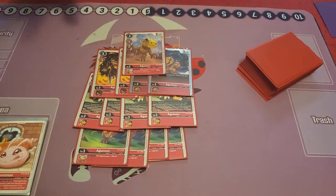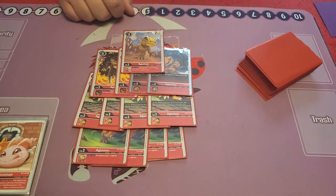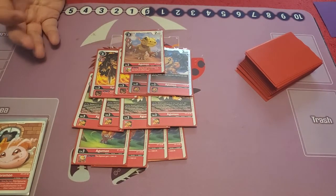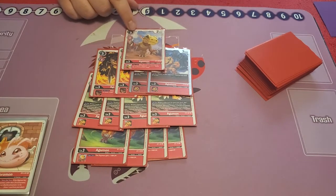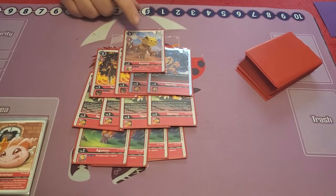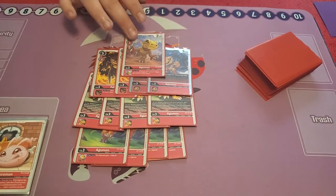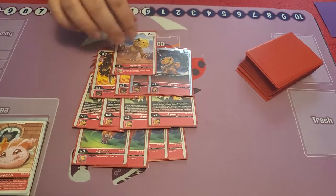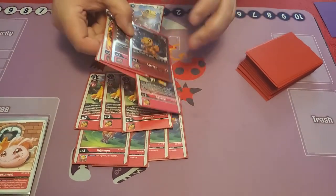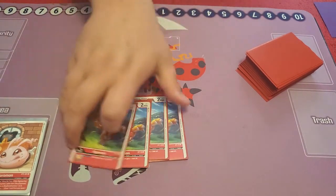I'd like to replace this with the top-five, look-for-a-Red-Tamer Agumon, but I don't have one right now. So this is kind of just holding the spot. We do play Digiburst with Victory Greymon, so this does come up as Digiburst to add back to hand, but I would really rather it be the one that reveals the top five and grabs a Tamer.